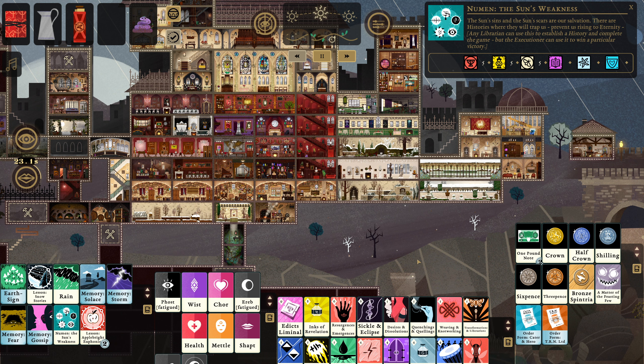Good evening, everyone. System Chalk here for the 92nd episode of our Book of Hours playthrough for YouTube — first one playing as the artist. We haven't yet completed the game, but we've gotten the first component required for a major victory: our Newman, The Sun's Weaknesses.